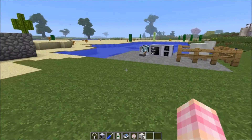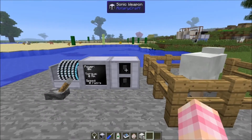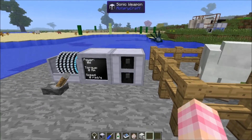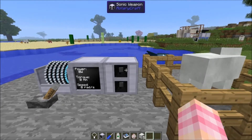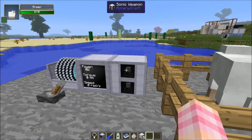Now I've got a sonic weapon set up over here. This is what it looks like — it's got speakers on it — and basically what this does is it uses sound to injure you. I'm in creative mode obviously so you can't tell, but once I turn this on we're going to be able to look at this sheep and it's going to get some effects on it.